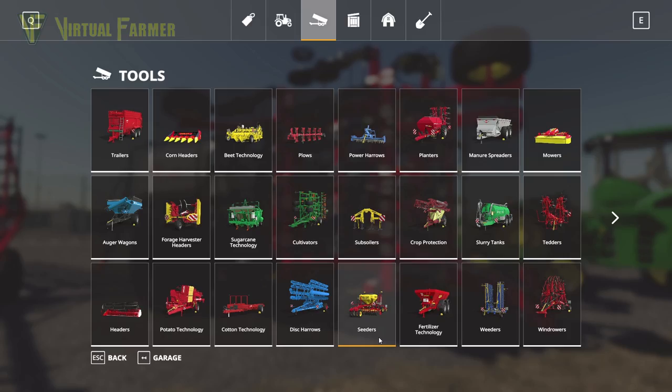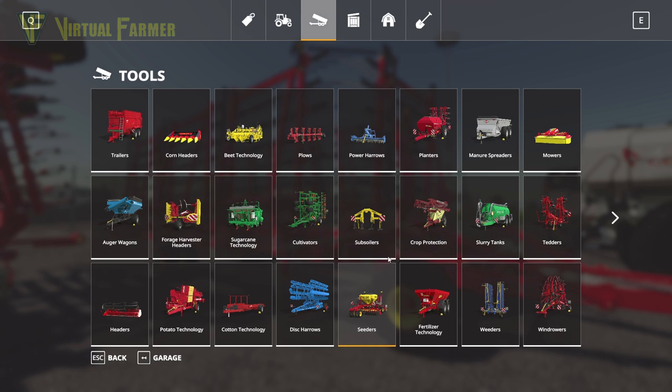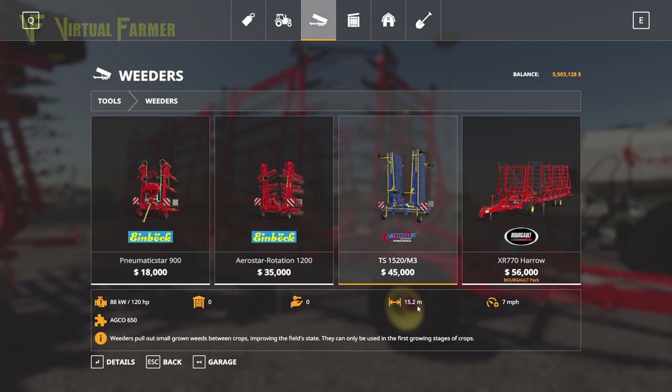Next up we have the Borgholt XR770 Harrow, which is a weeder. It's found under the Weeders category. It has a base price of $56,000 — only $11,000 more than the truffer — but this has a 21-metre working width versus the other's 15 metres, so it's a massive upgrade.